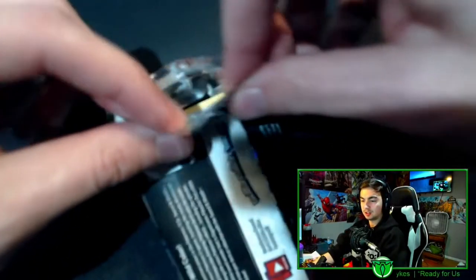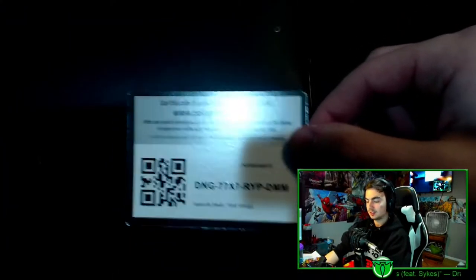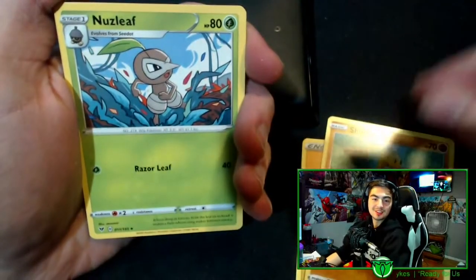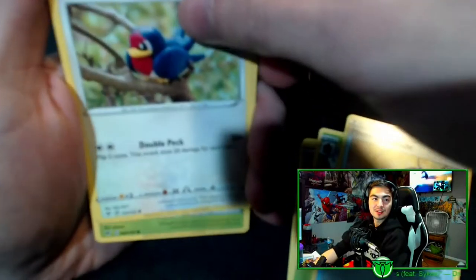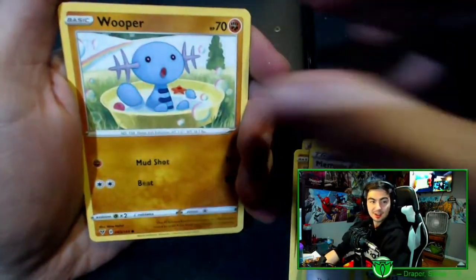It is now time — I'll show the codes if you really want them. First pack, Eddie Redeemers. Starting off we have energy, a Shuckle, Nuzleaf, Memory Capsule, Taillow, Taillow, a Yanma, a Wooper.